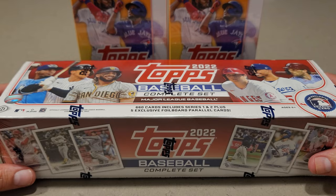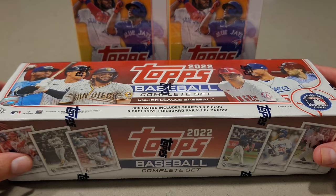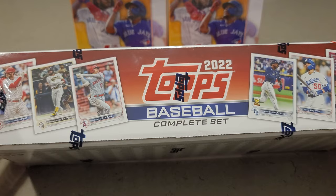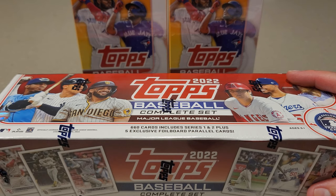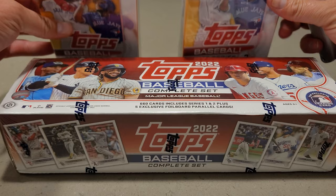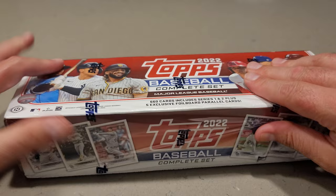This is the hobby version of the complete set. If you haven't checked out my other video for this, that is the Walmart version, so go check that video out. This is the actual hobby version that you can get at card shops. You get 660 cards, which is Series 1 and 2, plus you get five forward parallel cards. This does not include the five rookie image variations like the Walmart version does. But I thought I'd share this for the channel and show you the differences. I'm also going to rip my last two Topps Series 2 hangers. But let's dive into this set and see what the difference is between the Walmart version and the hobby version.